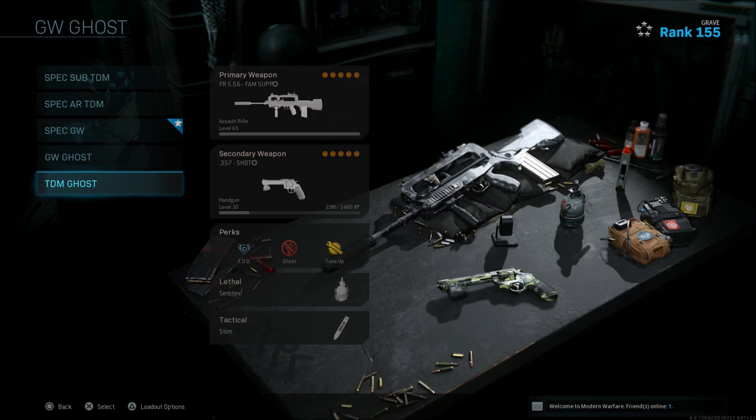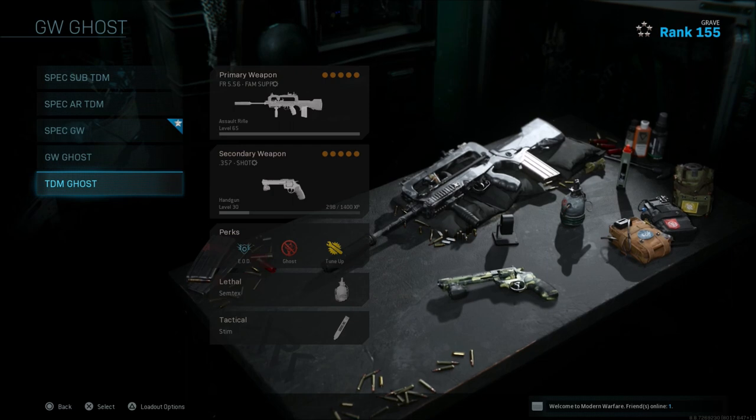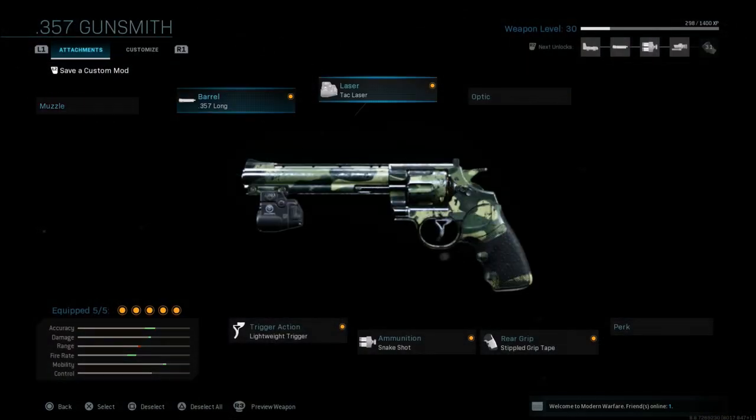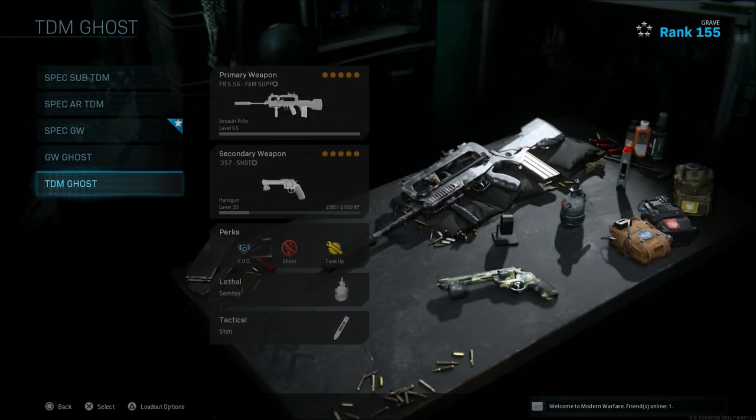The ghost class is for TDM, DOM, or whatever you're playing. That's EOD, ghost, and tune up. Lethal is going to be a Semtex, and tactical is going to be stem shot. I run the 357 with the snake shot rounds, which is pretty handy — it's a fun pistol that pretty much turns it into a shotgun. Those are the different perks I use depending on what modes I'm playing.